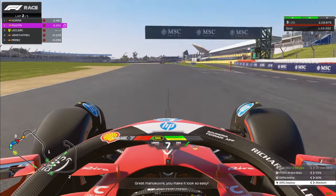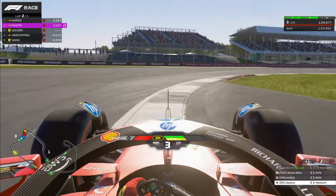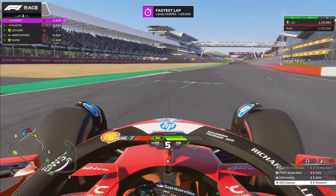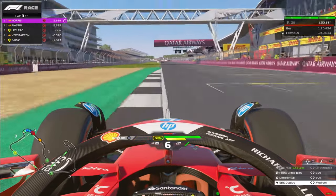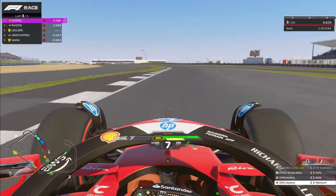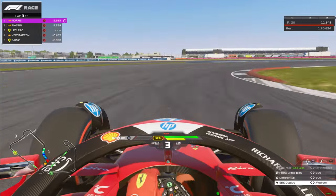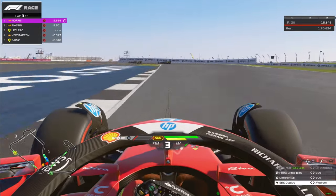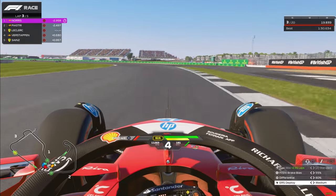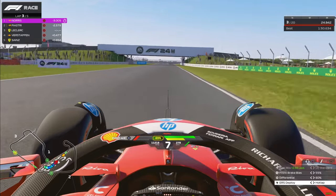Invisible bumps on tracks were a notorious issue, causing unexpected disruptions during races. These bumps were present at several key locations, including Turn 1 at Bahrain, Turn 14-15 at Miami, and Turn 15 at Silverstone. The patch has eliminated these invisible obstacles, ensuring a smoother and more predictable driving experience. Additionally, issues with wet weather tyre compounds not being available or being incorrect have been fixed, ensuring that players have the correct tyres for changing weather conditions and adding to the realism of race strategy.